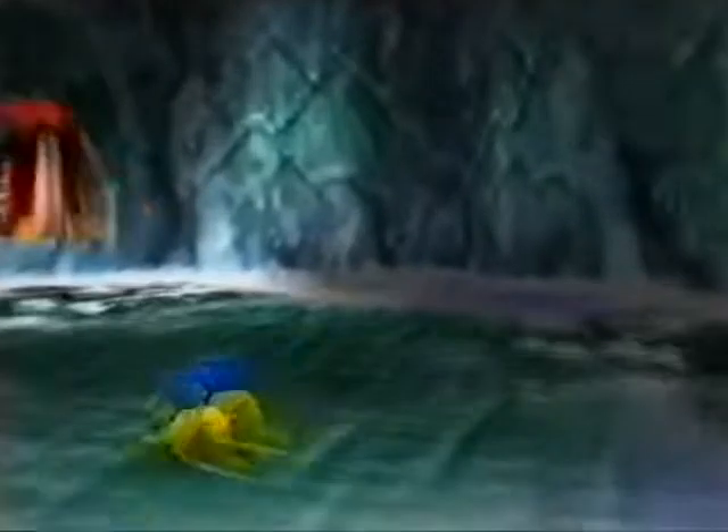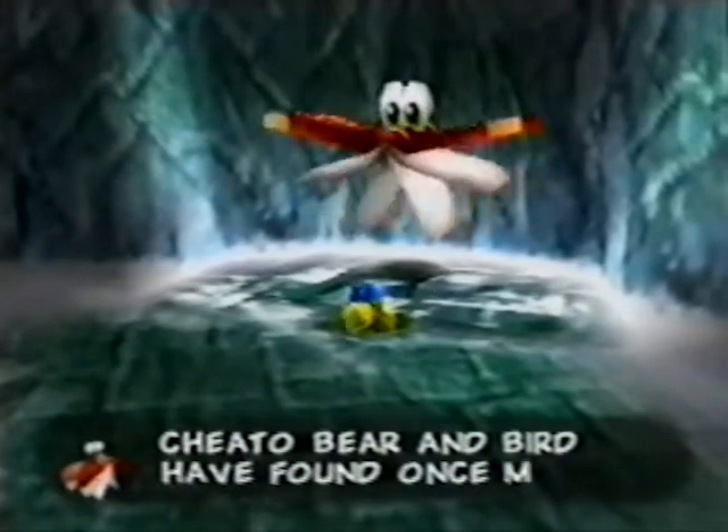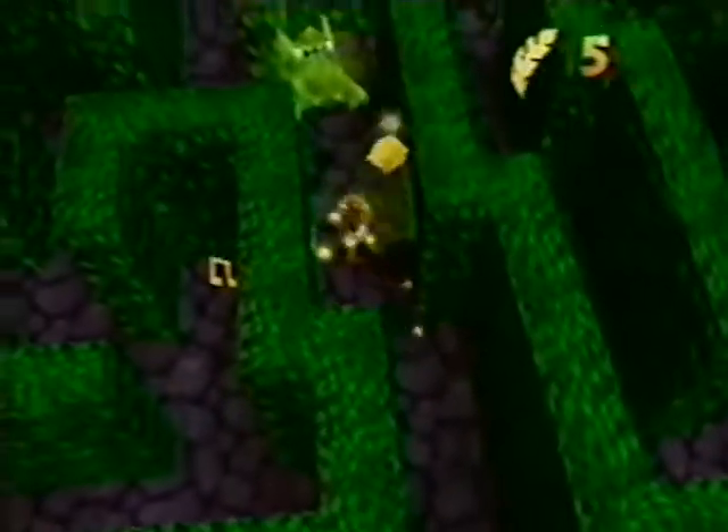Second, find Cheeto the spell book in Gruntilda's lair. Cheeto gives you codes for red and gold feathers and blue eggs — you'll find him first behind the entrance to Bubble Gloop Swamp. Finally, use your gold feathers to defeat the ghostly ghouls in Mad Monster Mansion, instead of just trying to avoid them!